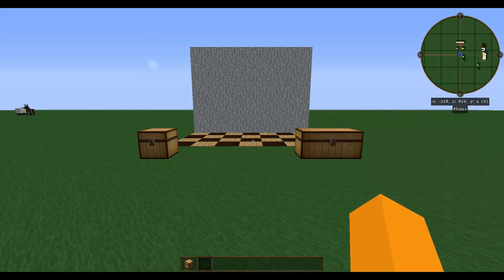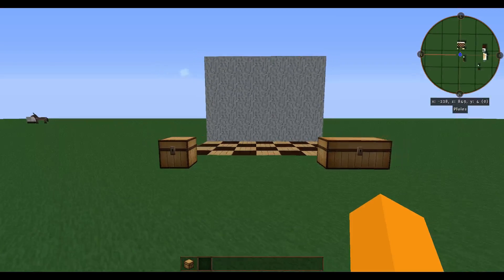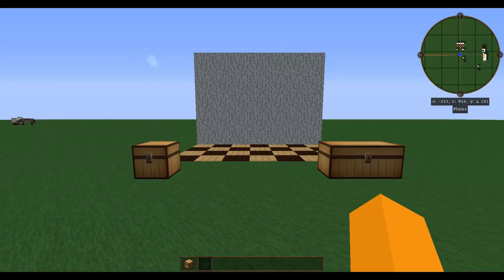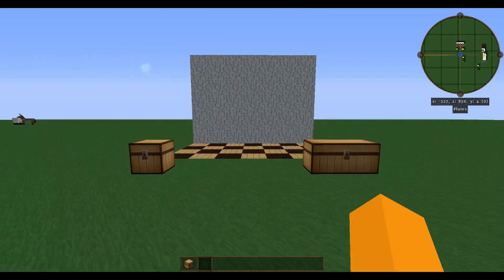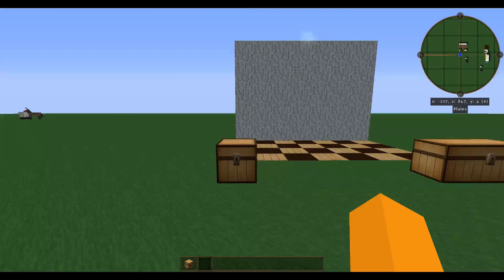Hello everyone, Grey Relic here, also known as Doomfax on Minecraft, and here with Part 3 of my Botania Tutorial. Today I'm going to be covering how to build the portal to Alfheim, and let's get started.